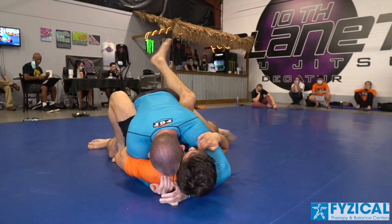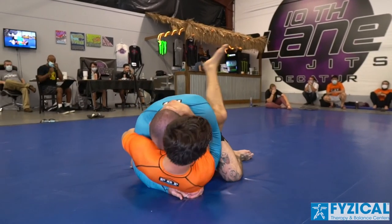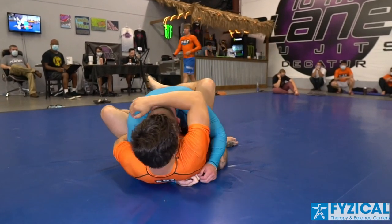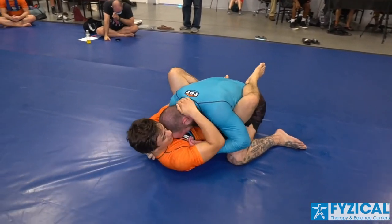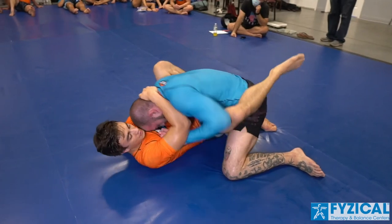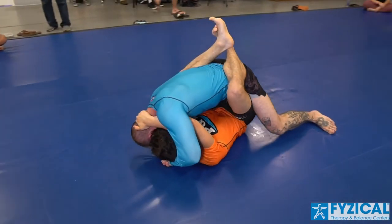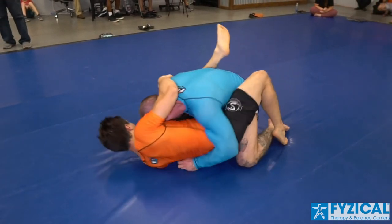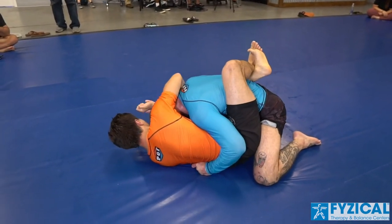Mario opts for the butterfly hook. We got one butterfly hook in, but Mike's so hard to lift. Mario could feel how good Mike's base was and immediately goes back to the closed guard. Now if I'm Mike's coach here, I'm telling Mike we got to see some posture. This isn't a points tournament, this isn't going to be decision-based. We need to see you pass the guard or start threatening a leg lock. I would like to see Mike start trying to get his base and start standing up. Mike reaches back for a split second — Mario tries to pop the triangle. Mike sees it coming though, hands back through and we're back.